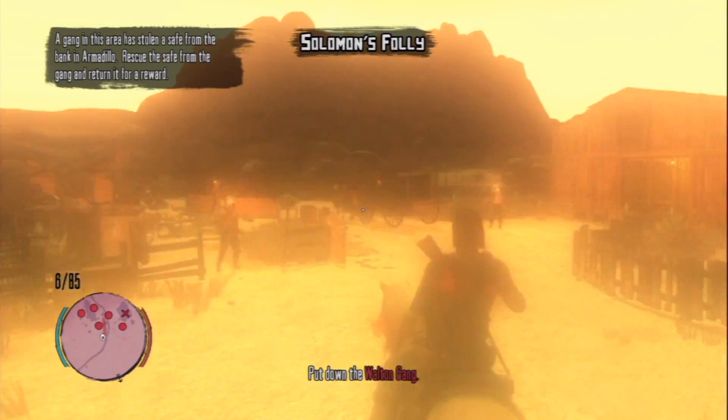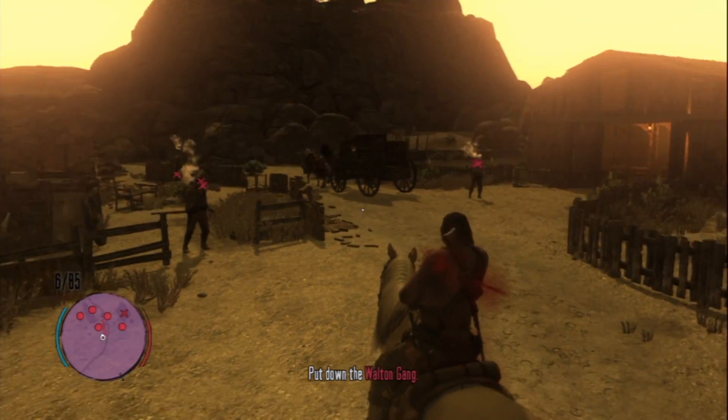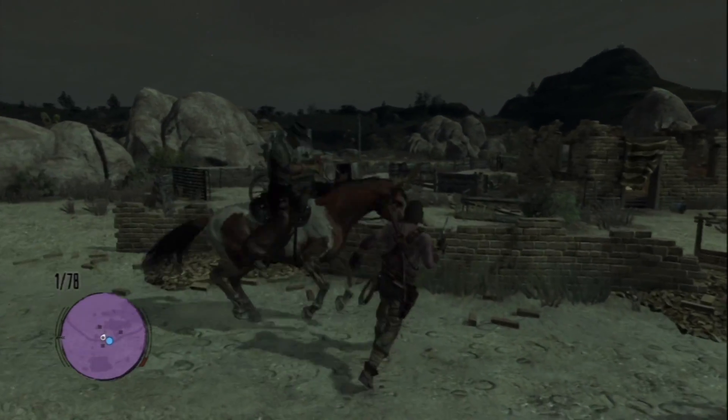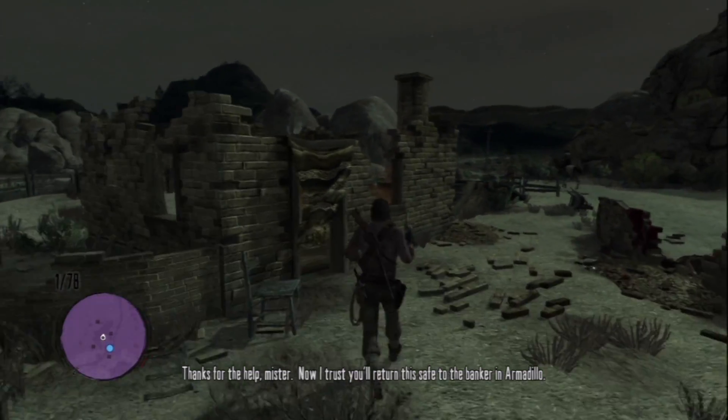Now keep in mind that the first time you enter this area, you will trigger a side mission where you have to kill a bunch of members of the Walton's gang, and then take a stolen safe and take it to Armadillo. But your real objective is at the abandoned shack that you can find just near the road.